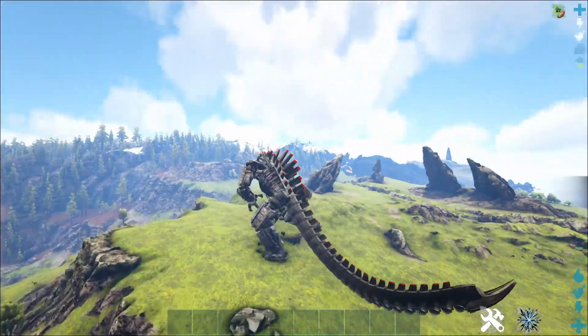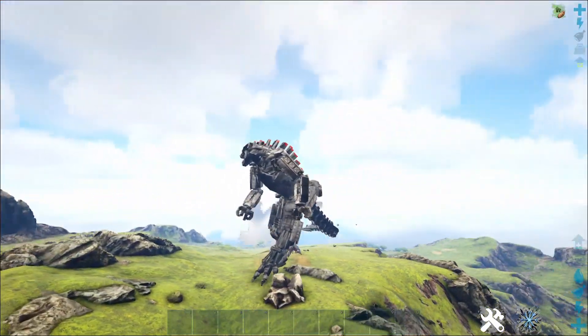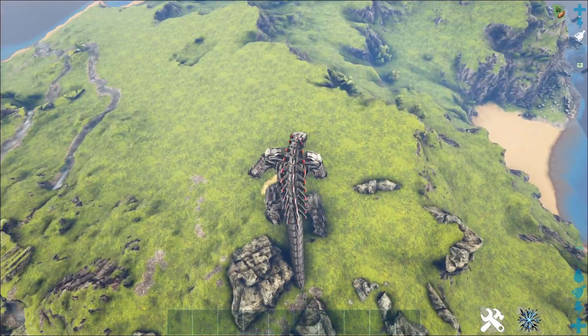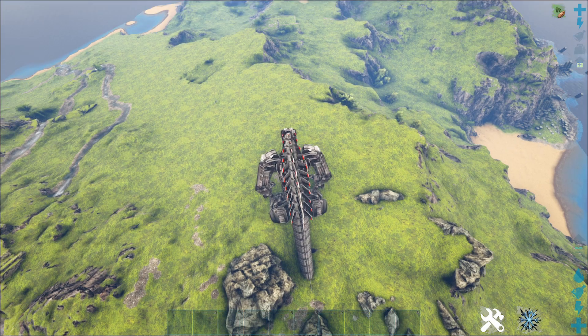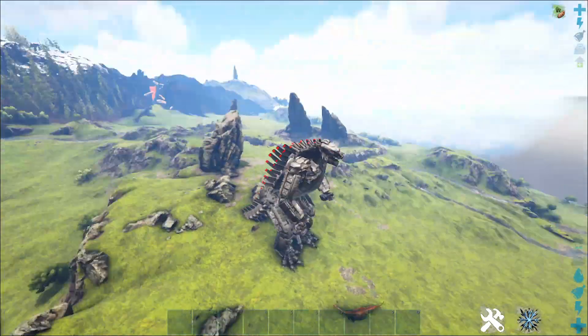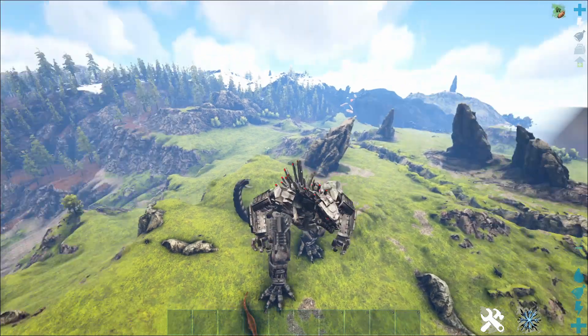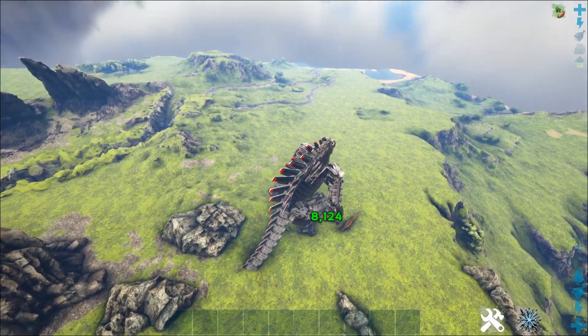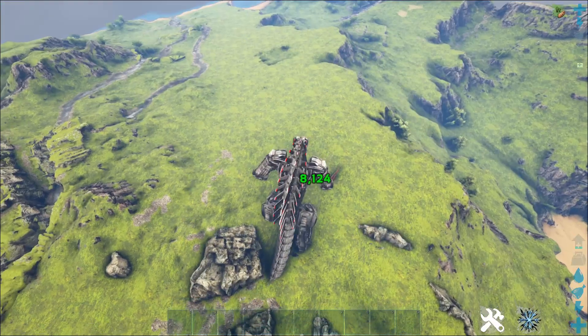I honestly would expect him to trip on something, but no. Let's go over some of his attacks. He has a left-click arm swing - that's left-click on the mouse key. And right-click is a tail jab. We hit that Diplo there for 8,000 damage.